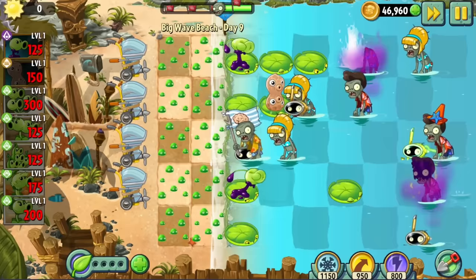Day 3 was a conveyor. Day 4 and 5 were oddly easier than the first two levels — Primal Pea dealt with them nicely. Day 6 was a produced sun level that also reintroduces some old friends from Dark Ages, like Jester and Wizard. That forced us to summon Electric Peashooter, who made the level quite doable while also flaring up my Dark Ages Day 5 PTSD.